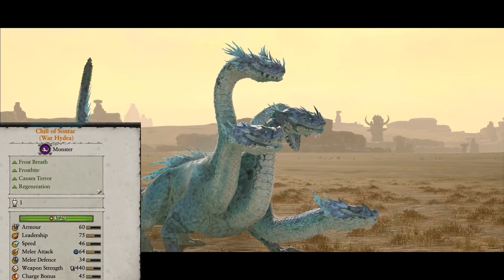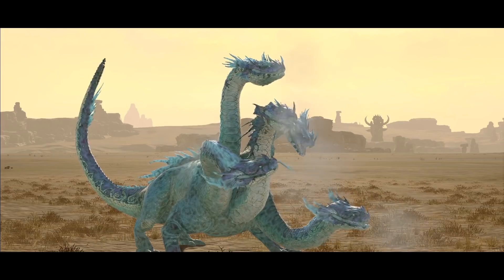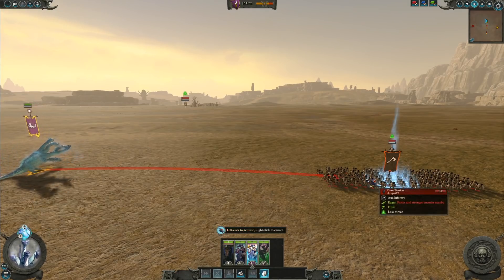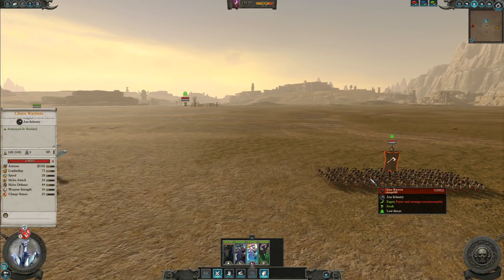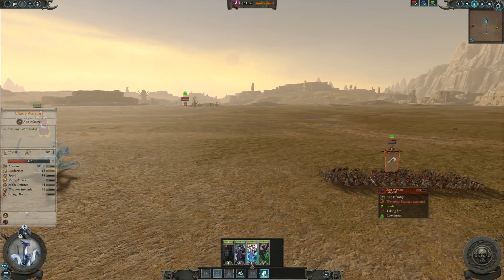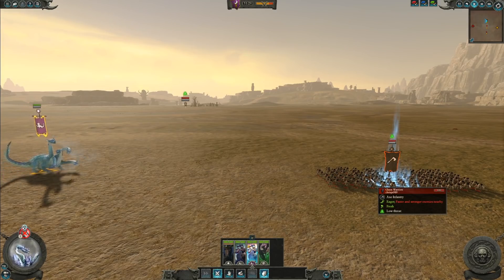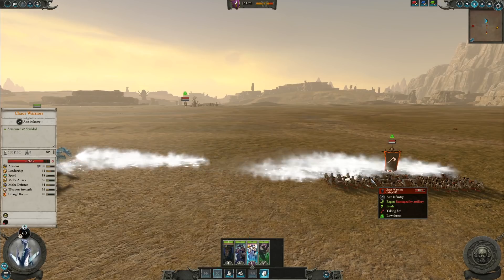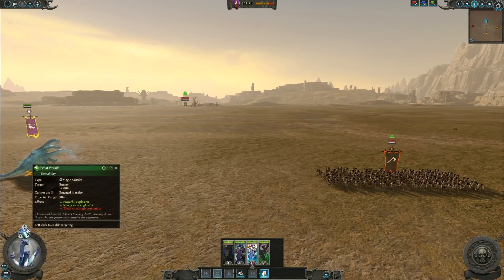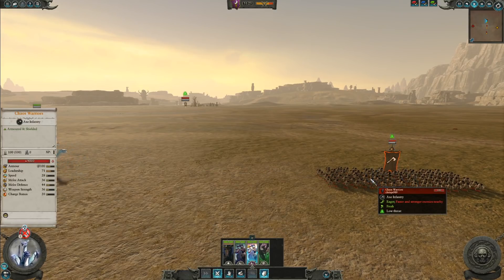There is another War Hydra we're going to talk about that is going to have quite similar results in its damage profile — the mightiest of mighties, the chillest of chills: the Chill of Sontar. This is the Regiment of Renown unit of the War Hydra, coming in at 2,000 points with a very similar style of breath attack, so we should get a very similar result. Sontar lines up his shot. Very similar profile to the War Hydra's breath attack — going right down, dropping some frosty bits onto them. Boom! 53% damage on this, 25 models killed, resulting in 4,260 health. The Chill of Sontar is first place in our damage done to an infantry troop unit.